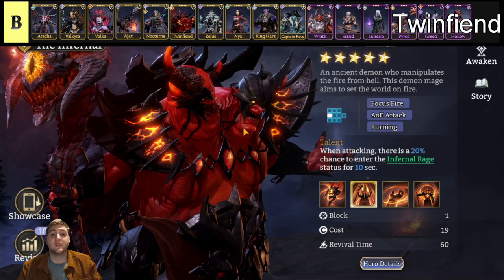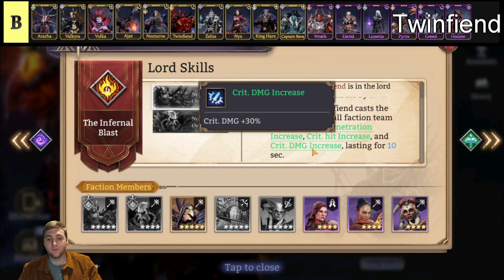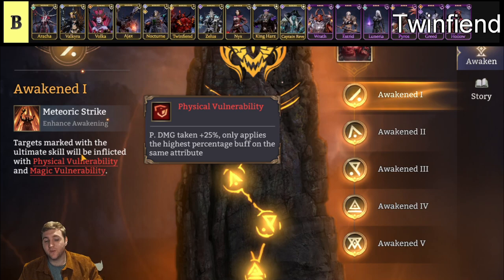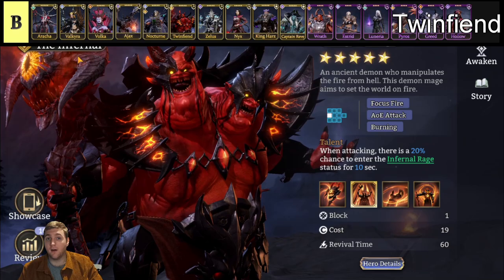Next up we have Twin Fiend. He is a mage and the lord of the Infernal faction. He is mainly there for his ultimate Focus Fire. His Infernal lord benefit grants 20% crit rate, 30% crit damage, and 30% penetration of all defenses for 10 seconds when he ultimates — very powerful. Additionally his Awakening 1 is a really big deal: targets marked with his ultimate skill get vulnerability to physical and magic damage up to 25%, which is huge. Very good hero to get, very good in guild boss, with some AOE and single-target damage potential, and a great lord for a very powerful faction.